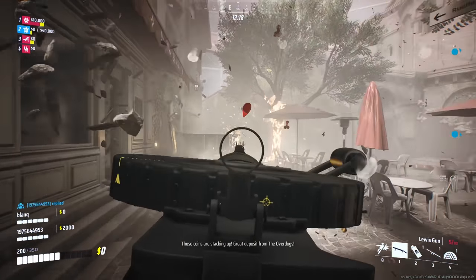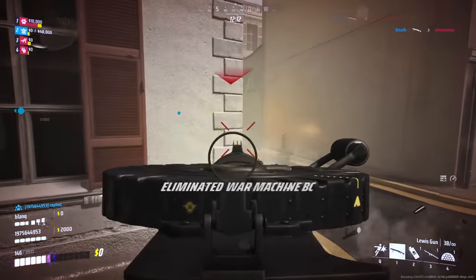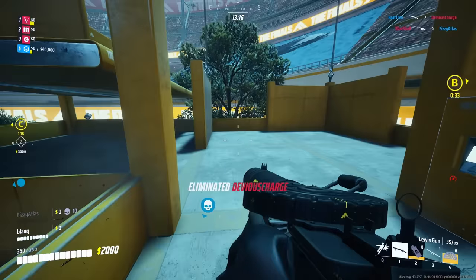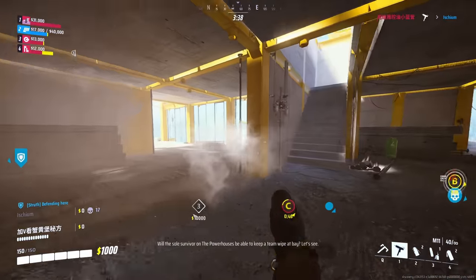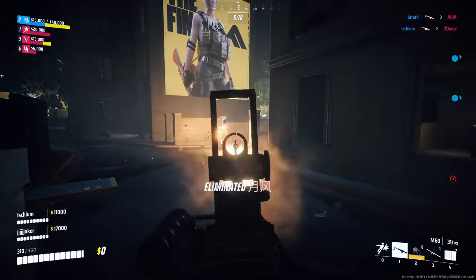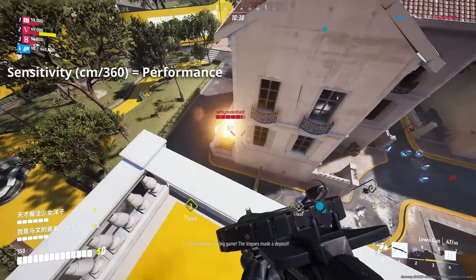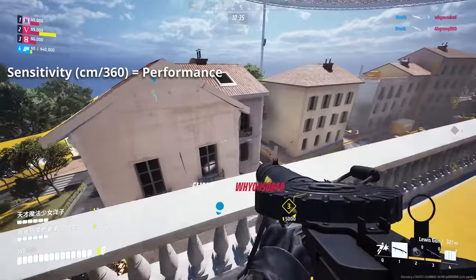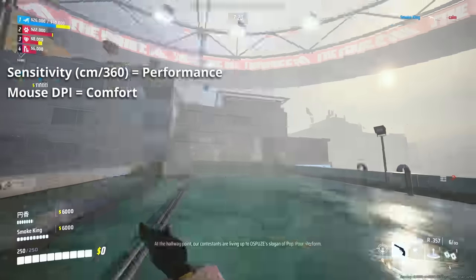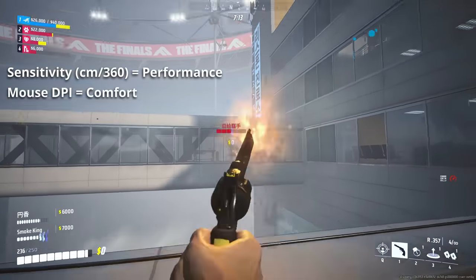Use 400 for a few days, 1000-ish for a few days, and 2000 plus for a few days. Feel free to change your in-game sensitivity around to whatever is comfortable at the time. The big takeaway is to remember that comfort doesn't equal performance, and you can make just about anything feel comfortable over time. Don't search for a sensitivity that feels comfortable — search for something you perform best on and make it feel comfortable. Think of centimeters per 360 as the setting that changes aiming performance, and DPI as the setting that adjusts what feels comfortable. Adjusting your DPI can be incredibly useful for exploring mouse sensitivity.